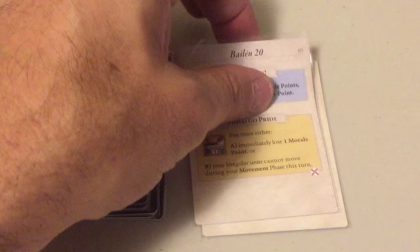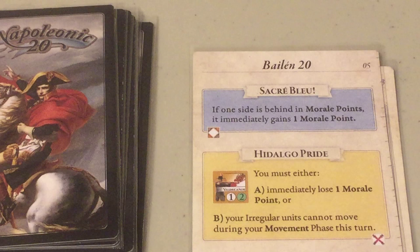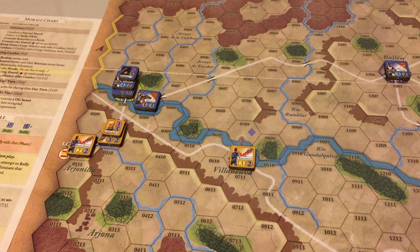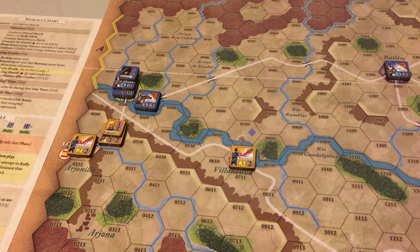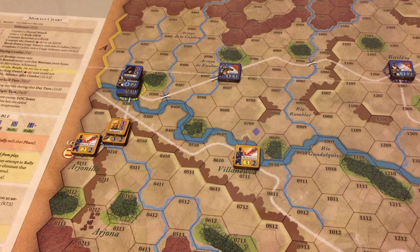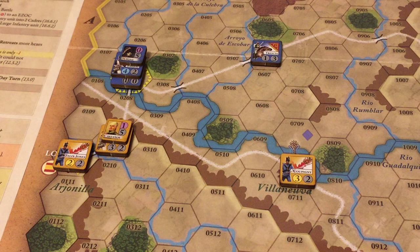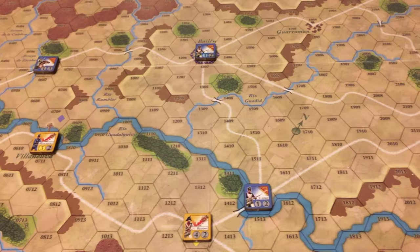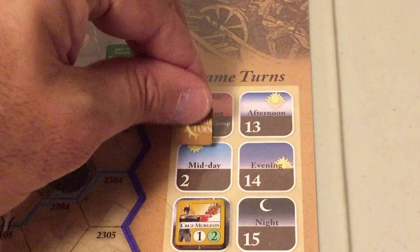Now we proceed to the French first turn. The French random event is Sacré Bleu — if one side is behind in morale points, it immediately gains one morale point. However, both sides' morale is the same, so the event is ignored. The French, realizing there are no friendly forces opposing Cupigny near Villanova, decide to move Freccia's cavalry division along the road to Bailen to curtail any advance by Cupigny. The French could also move Barbao's division from Andújar, but they leave it there to prevent the Spanish from taking the depot and the town.